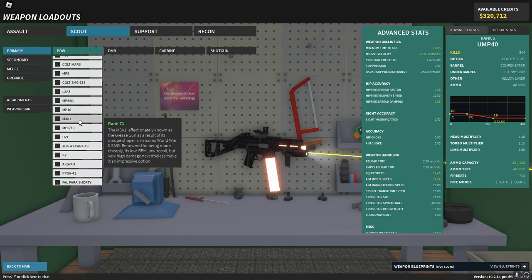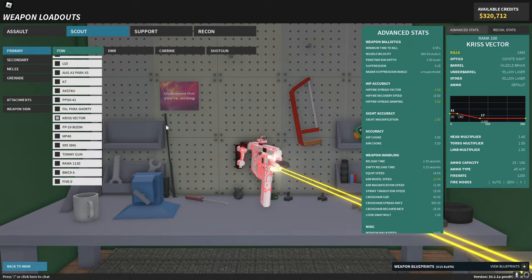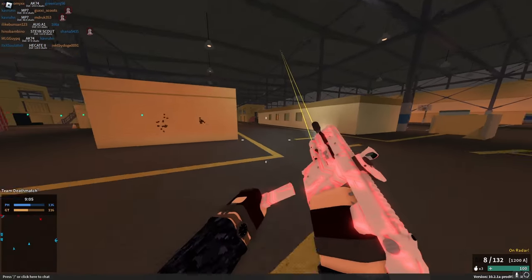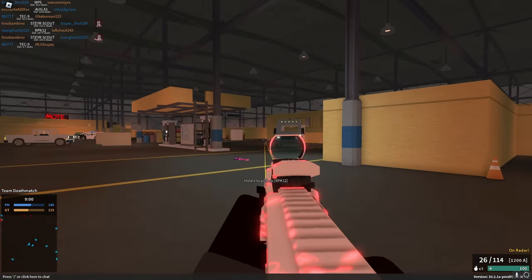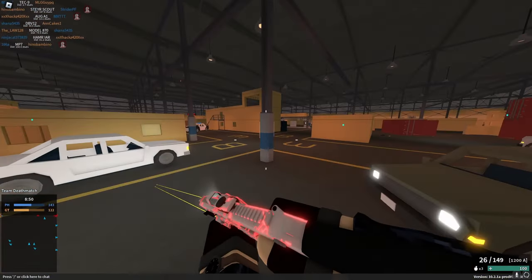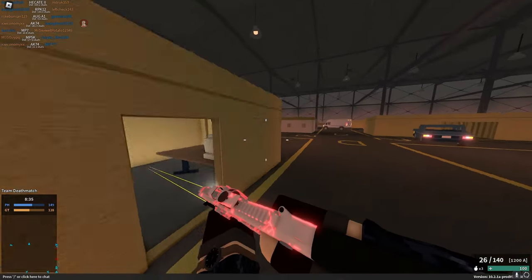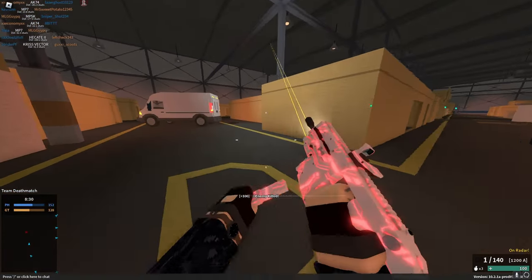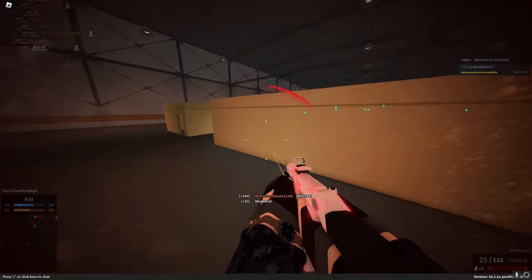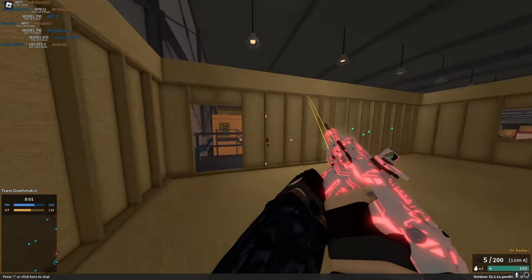Number two is the Kriss Vector. It might be up there with the MP5K — it could be my new favorite SMG. You can actually make it accurate with a muzzle brake and double yellow laser setup. The vector has really bad muzzle velocity now, but it does 41 damage up close to 17 at range with a slight torso multiplier, so it can kill with one torso and one headshot. Even though it felt like a nerf, they actually made it way better. They didn't give it the new recoil system, just more recoil — but with the right setup it has basically no recoil.